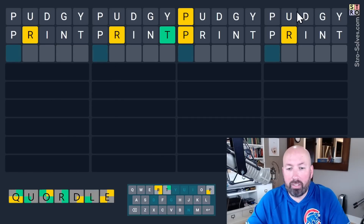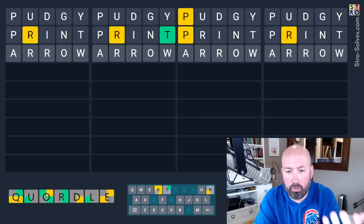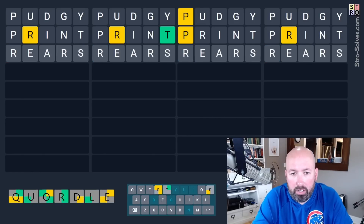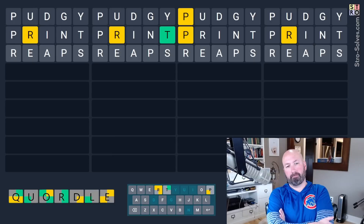Pudgy and Print. Ooh, okay. We've got three of them with a yellow R — we definitely want to do another R in a new spot. It might even be worth doing a couple of R's with three of the words showing yellows, because the odds of all three having the R in the same spot are not very good. My first thought is something like 'arrow,' but we don't want to do the R second. Could do something like 'reaps,' which would check another spot for that P on the third word. Let's do 'reaps.'